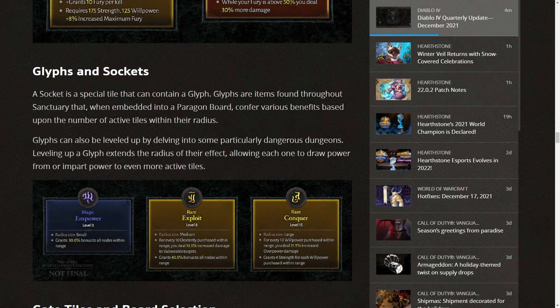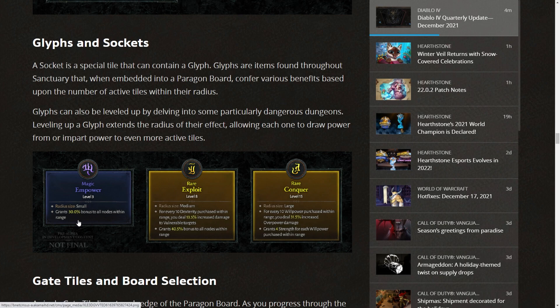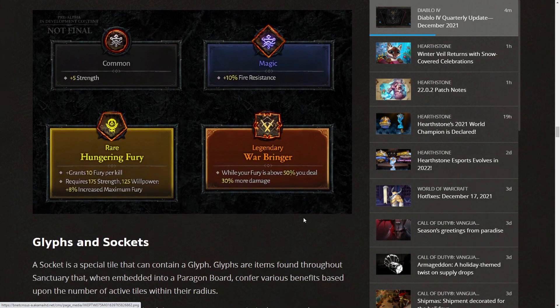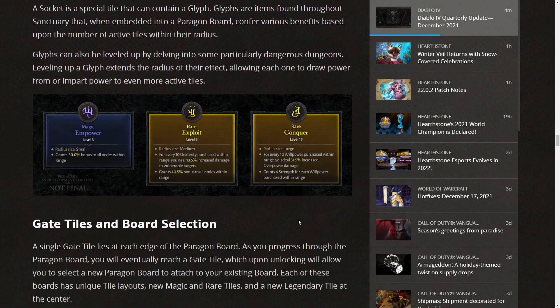Glyphs can be leveled up by delving into dangerous dungeons. Leveling up a glyph extends the radius of its effect. For example, a magic glyph grants 30% bonus to all nodes within range. A rare glyph can have medium or large radius — for every 10 dexterity purchased within range, you deal 13.5% increased damage to vulnerable targets, and grants 40.5 bonus to all nodes within range. For every 10 willpower purchased within range, you deal 31.5% increased overpower damage. This sounds like a super complicated system that will take a while to master, but it means characters could vary quite a bit from player to player.